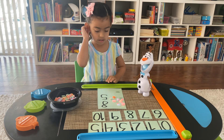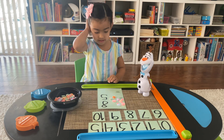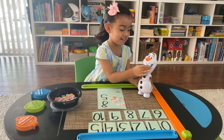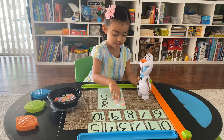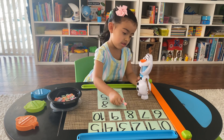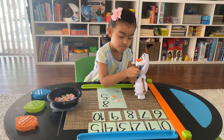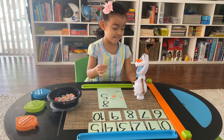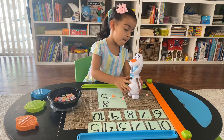And how many is Olaf going to eat now? Five. So let's give him five pieces of candy. One, two, three, four, five. So Olaf ate five pieces of candy.